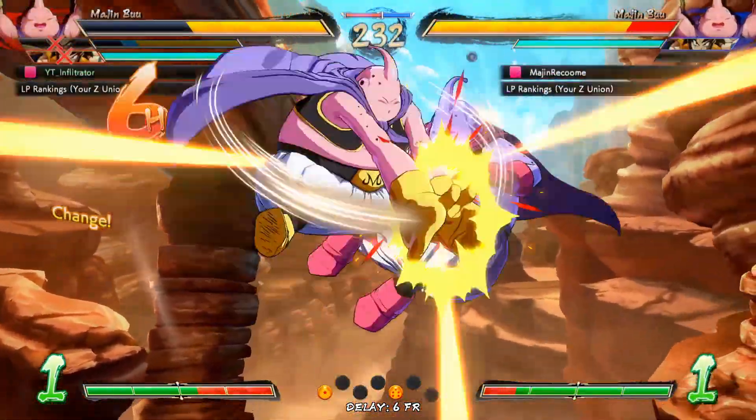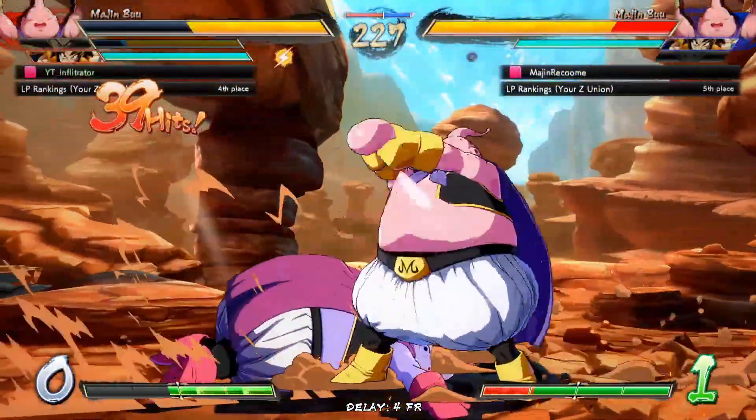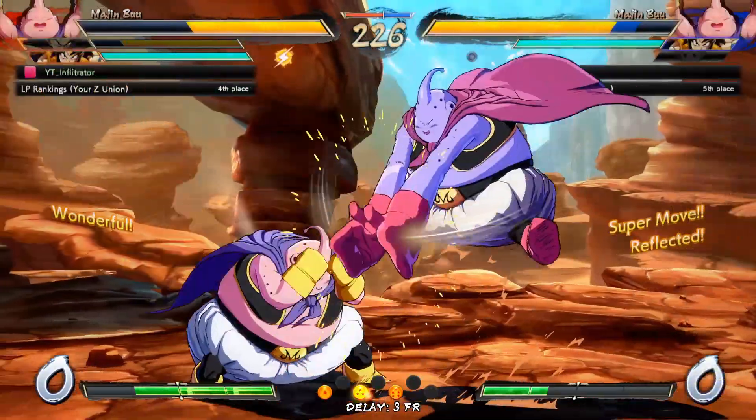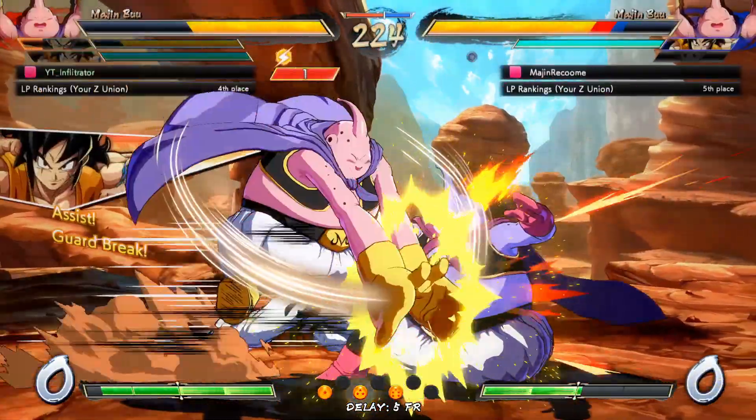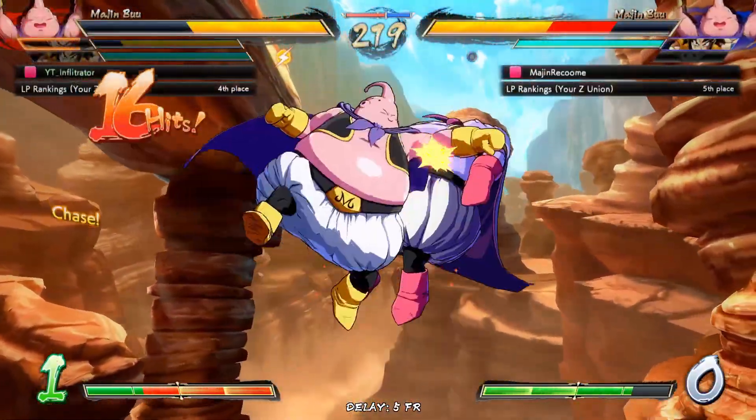We're going to go in and knock him down. We can't really do Fat Toss full screen because it doesn't reach that far — you have to run up if you want to use it mid-screen. And we are not going to drop this combo, I hope. Okay, we're good.